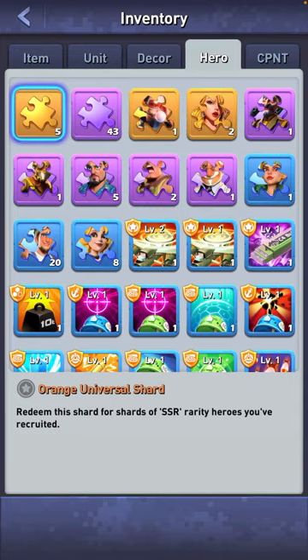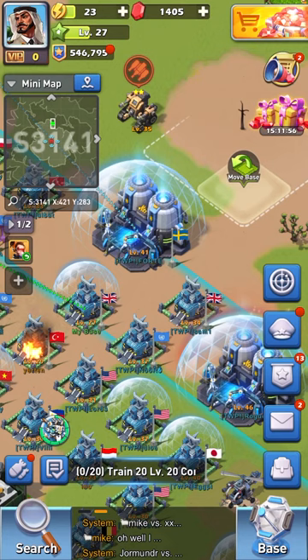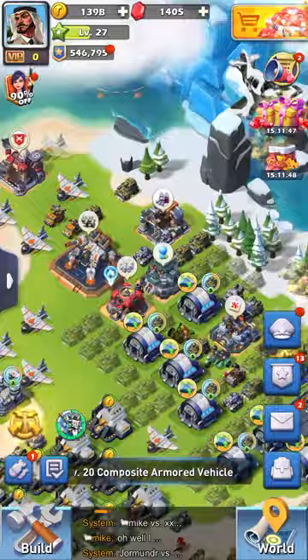Bottom right you've got your bag, and that's your inventory — so all of your consumables, hero shards, skills, and components that you're not currently using.